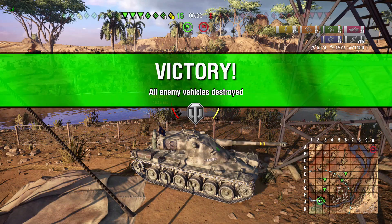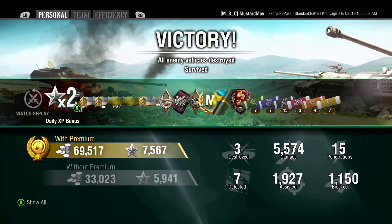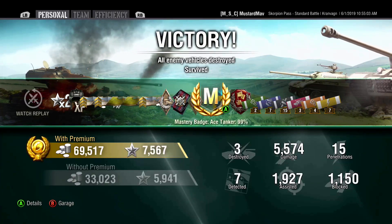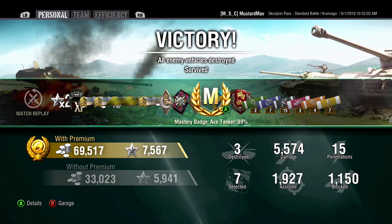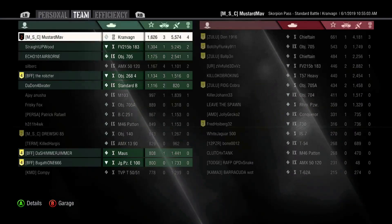Nice result: 5,500 damage, 2,000 assisted, 1,150 blocked. And that's why I love the Kronvoggen — Ridgeline Warrior, Ace Tanker, Defender Medal. Just love that thing. That's all I got for you guys — make sure you like, share, and subscribe. I'll catch you in the next video.